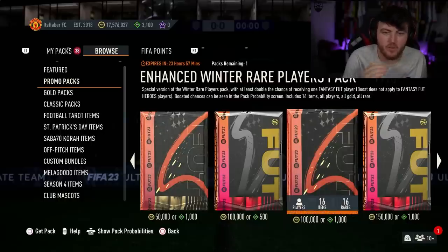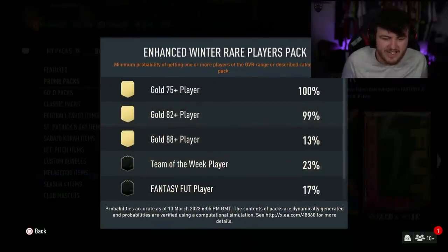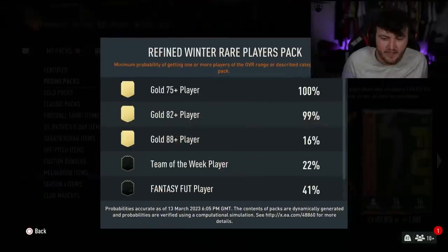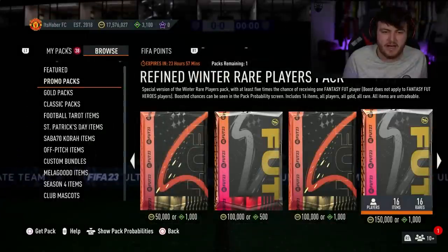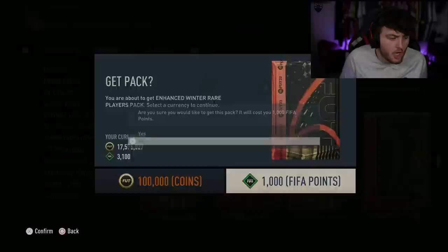This is a special version of the Winter Rare Players Pack with at least double the chance of receiving a Fut Fantasy item. The boost does not apply to Fut Fantasy hero players. Boosted chances can be seen in the pack probability section. This one's got a 17% chance of a Fut Fantasy and this one has got a 41% — so almost a 1 in 2 chance of getting a Fut Fantasy in the 150k pack, and like a 1 in 5 chance here. Let's open these up and see what we get.